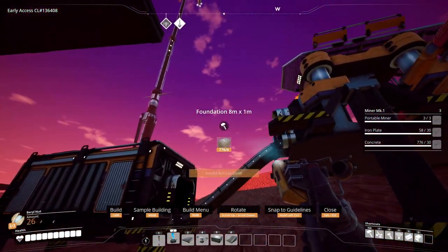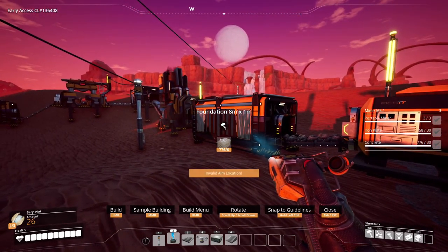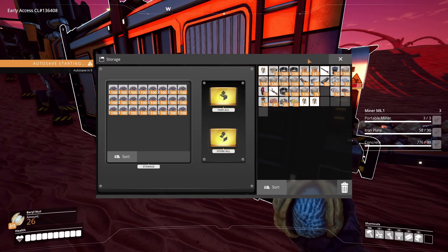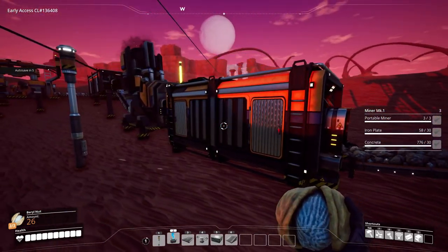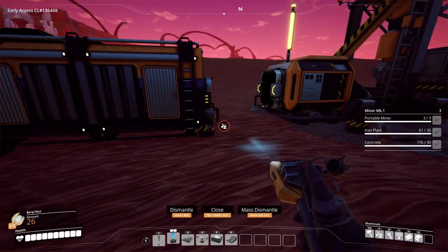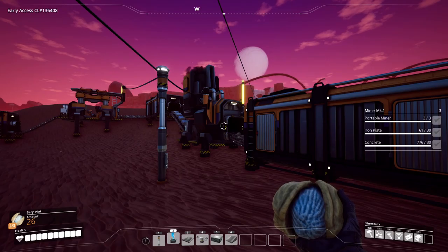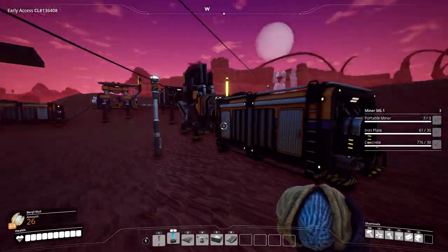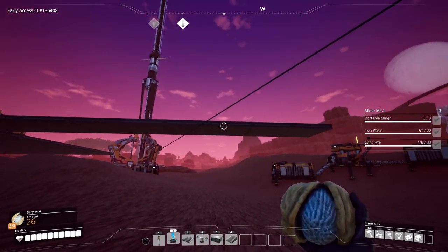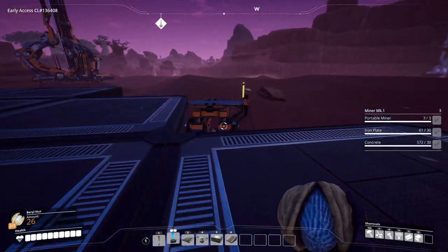I'm probably running into this constructor. The miners have to stay down here, but the constructors can go up. I don't even need this storage container here for the iron. I'll just go ahead and get rid of that and have everything empty out of it. I'm going to come up to about here and platform out this way, maybe at least to the miner so I can use the conveyor lifts.